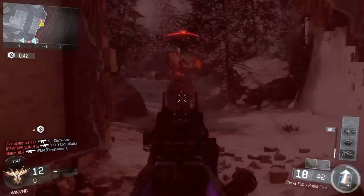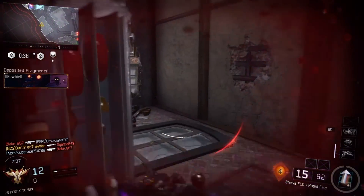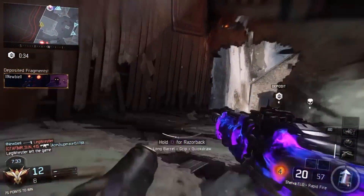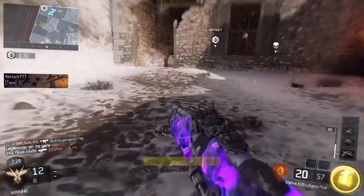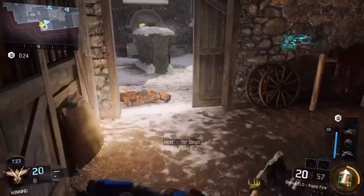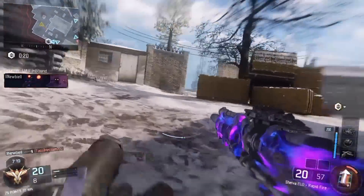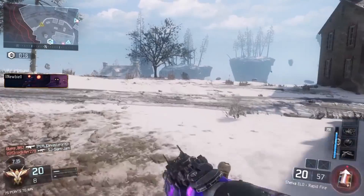I already ran the big boy streaks, but in case you didn't know, I got that Wraith, I got the Wraps, I got that Mothership. As I go ahead and get me a quick four pack, here's that combat focus. We'll go ahead and hit that — combat focus. Go ahead and make some deposits. We're only 200 points off the Wraith.